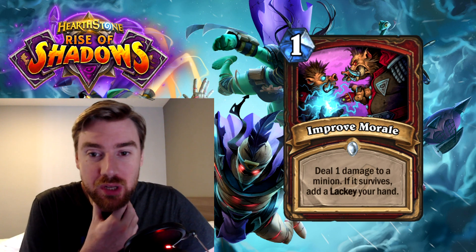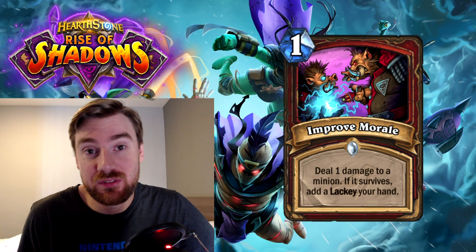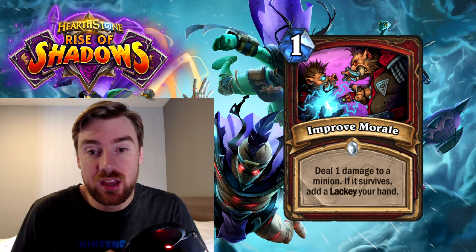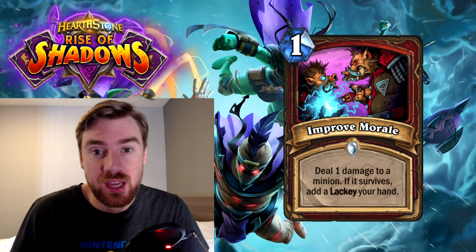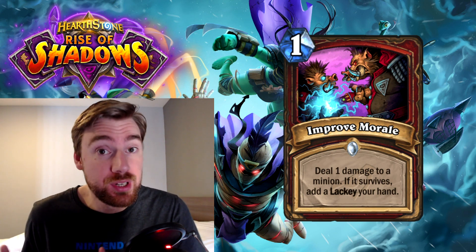This first one's called Improved Morale, and it's a one-mana spell that deals 1 damage to a minion. If it survives, it adds a lackey to your hand, and there are 5 lackeys at the moment. We've seen those already been revealed, and they're all one-mana 1-1 minions with pretty interesting effects, some pretty good effects as well.